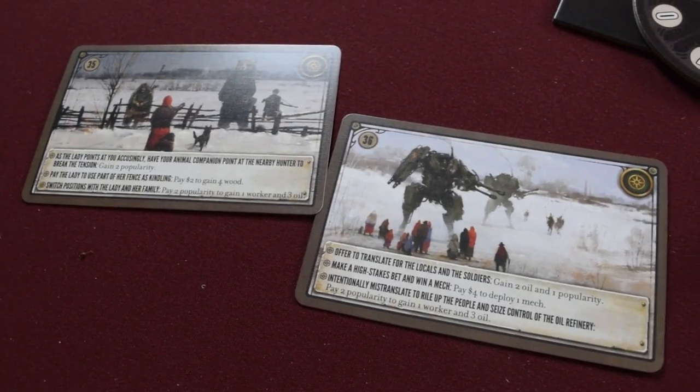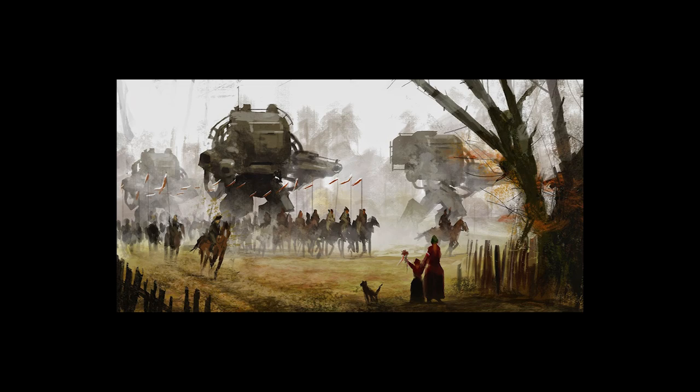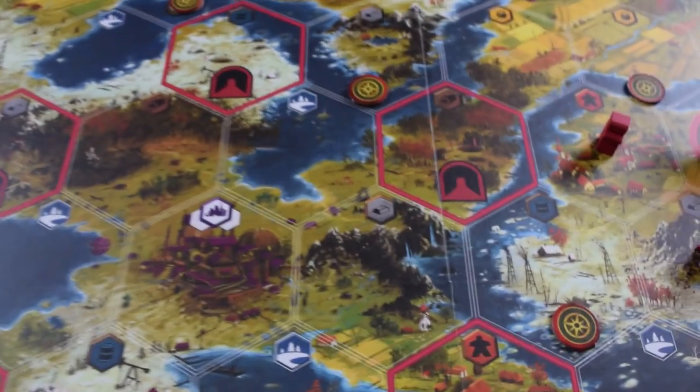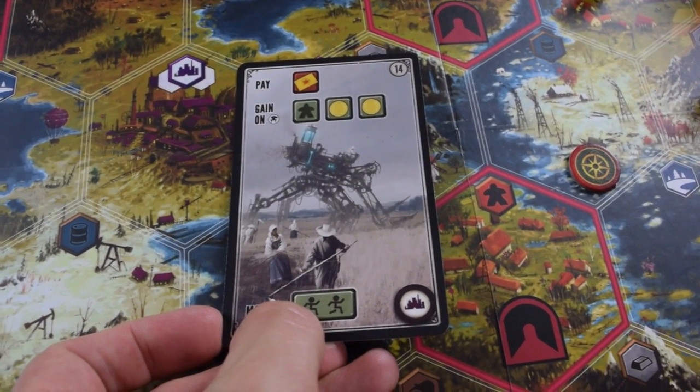That's a basic overview. There are some other little tricks in here — like you can actually send your hero out to have encounters, and you get to see really cool pieces of art and make a choice that tells a little bit of a story about what type of leader you are. And there's a factory that will give you extra benefits throughout the game if you happen to control it. But really that's the gist of it — you're just moving workers, moving out your mechs, and engaging occasionally in combat.